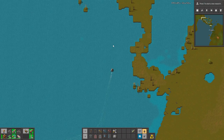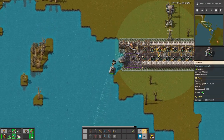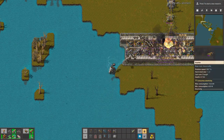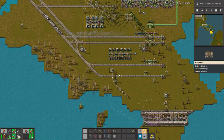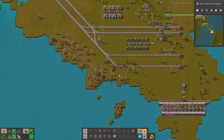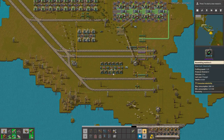And there is our base that we're going to destroy. Pretty interesting weapon. You can go on the land, you can go on the water, but it's very hard to drive on the land because it's drifting too much.